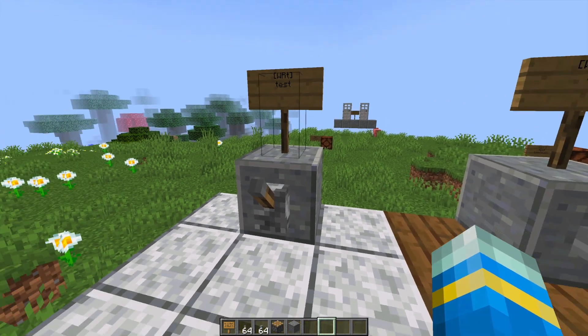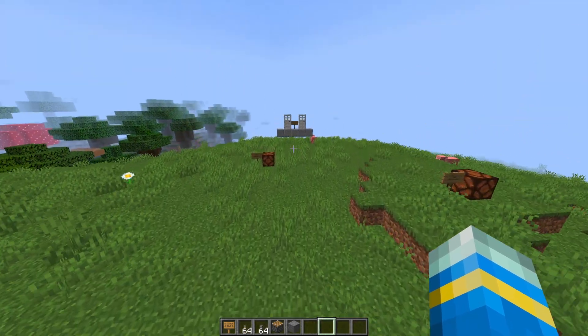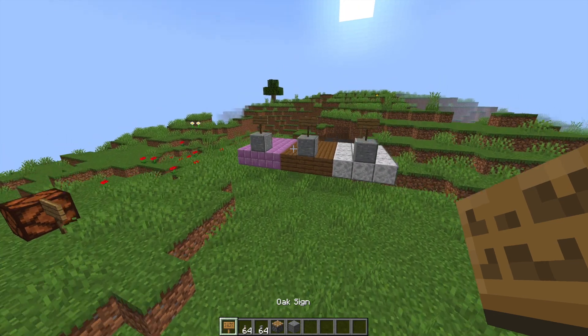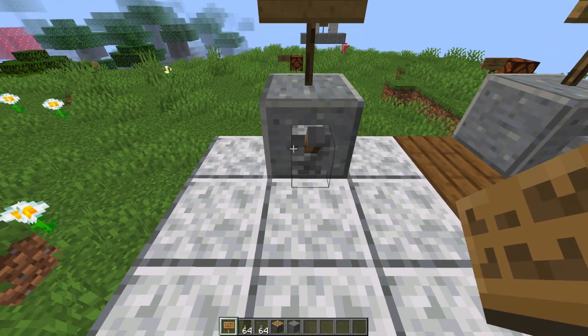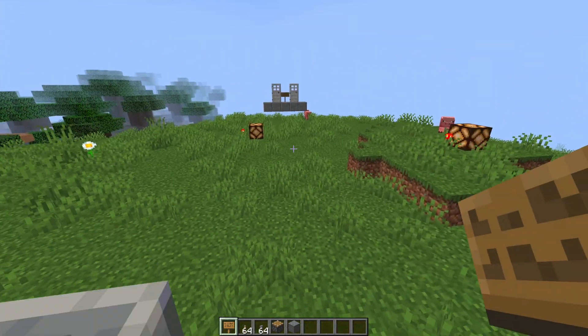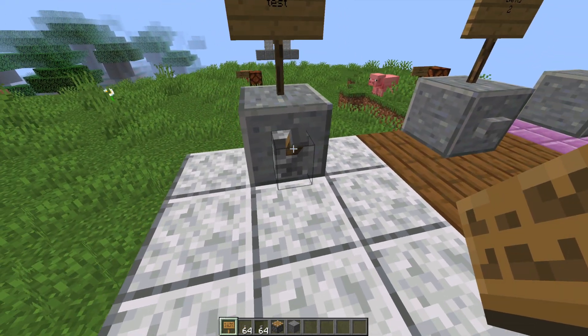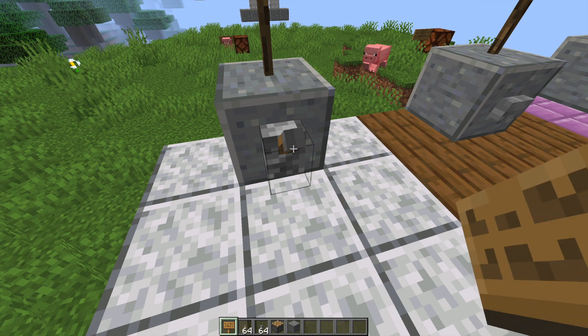In front of me we have a lever connected to these lights over here via signs. If I flip it on, the lights go on and the sign turns into a redstone torch. If we flip it back off, it goes back to a sign. We can play with it on and off and it works just like a normal redstone circuit.